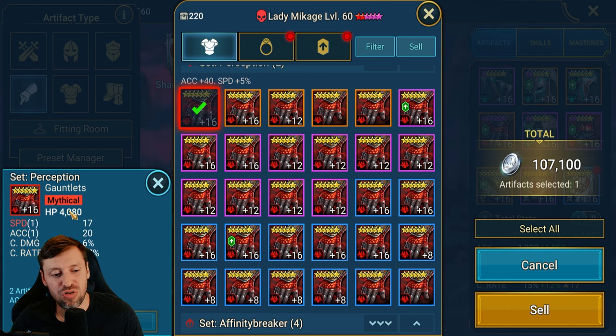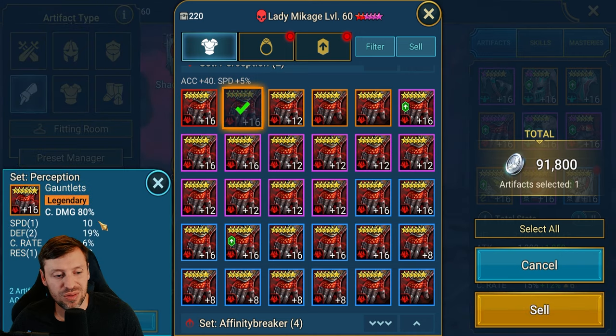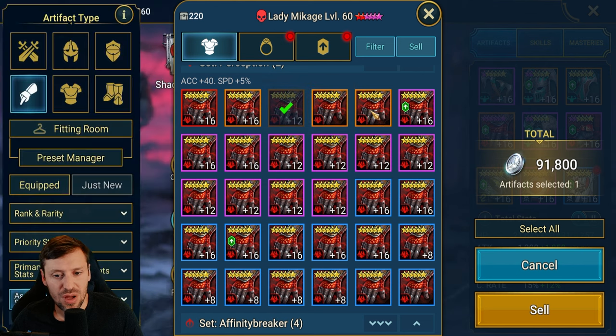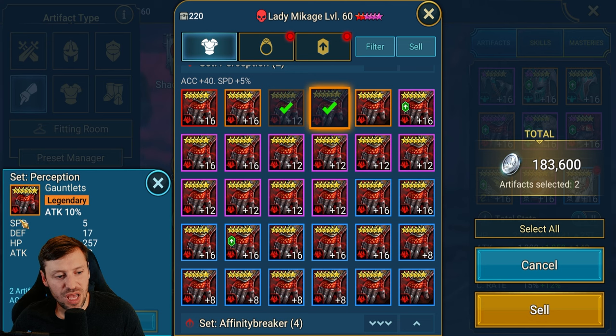First of all we've got a terrible primary stat, but the speed and accuracy can make this pretty useful. You could use this on someone like Archmage Helmut because we've also got crit rate and he needs crit rate to do certain things — I think to land his stun. So that's actually kind of a good piece; it's not great but it's not bad. This one — if that speed and crit rate combination were better it would be god tier. I've kept it because it would be good for a defensive nuker like Harima.